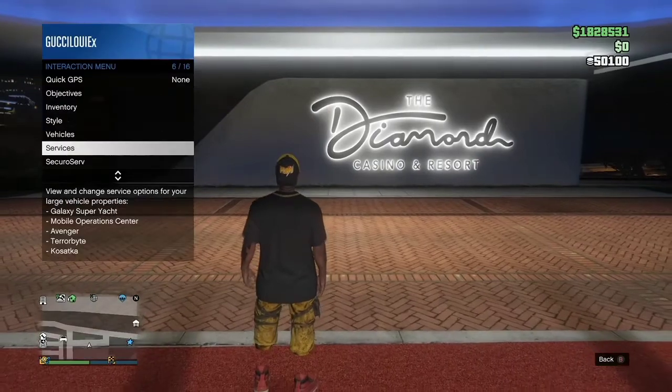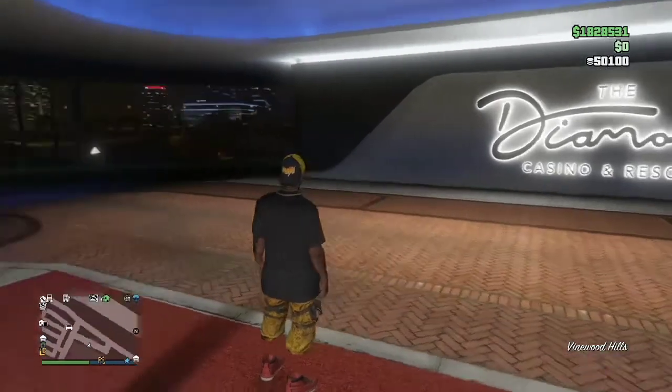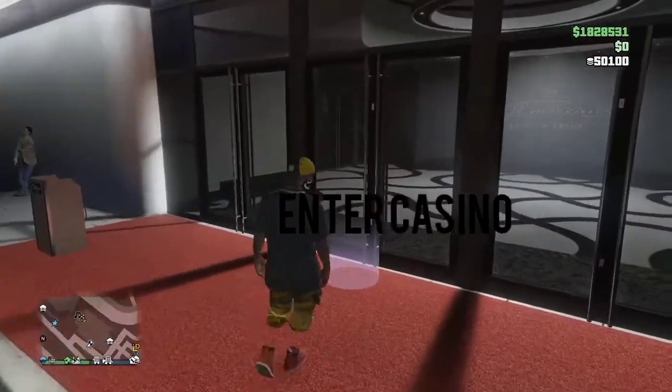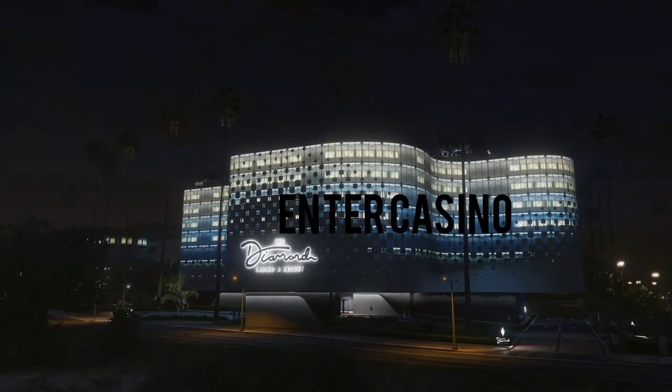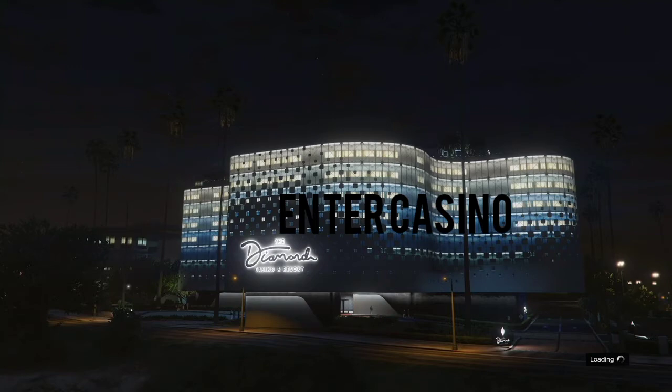When you exit your penthouse, go ahead and request your MOC when you have the chance. Stay there for a little bit so your MOC does spawn, because once you are off the radar you cannot request your MOC. This off the radar glitch does work — I'll leave a link in the description. It's for Xbox people only, so go ahead and check it out.